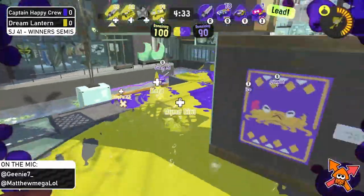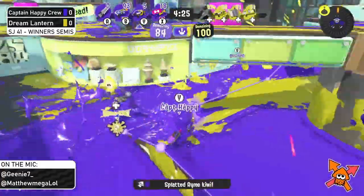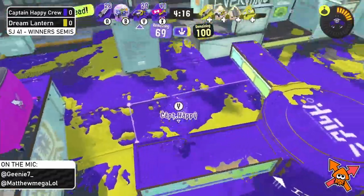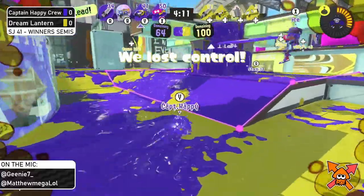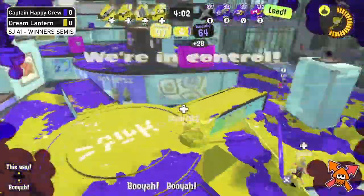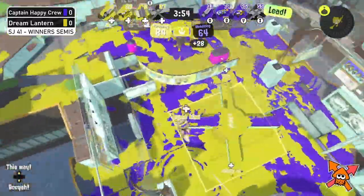Captain Happy Crew popping the Crab in early, trying to get whatever they can, but getting pushed back by that Rapid. The Splashdown is just going to overpower it, and Captain Happy Crew gets the first picks onto the zone, charging up Crabs for the next push. Kiwi flanks and the Crab is talking beside Dream Lantern — they push in, the Rapid goes down for Captain Happy Crew, the Stamp is out, zone capped for Dream Lantern. Three down and pretty much every special used — they'll have to hold on with pure fundamentals.